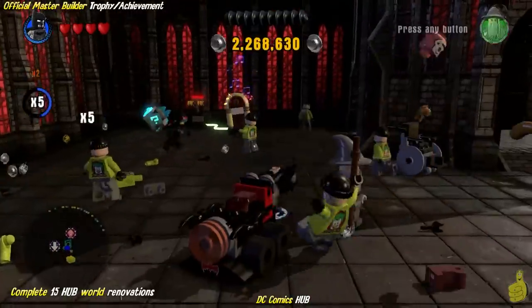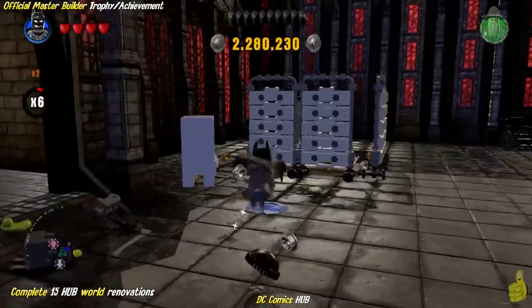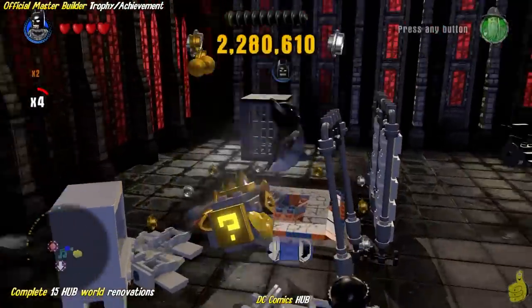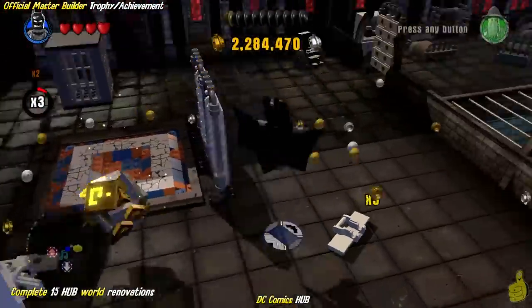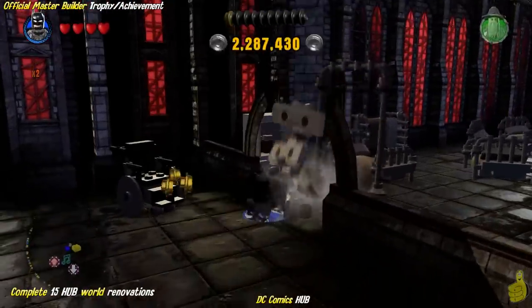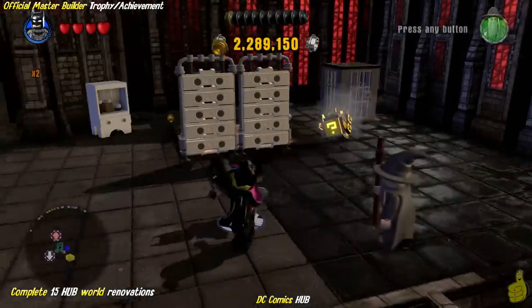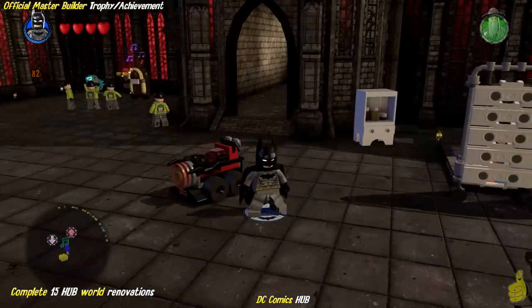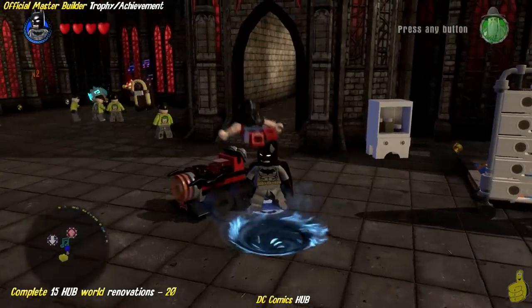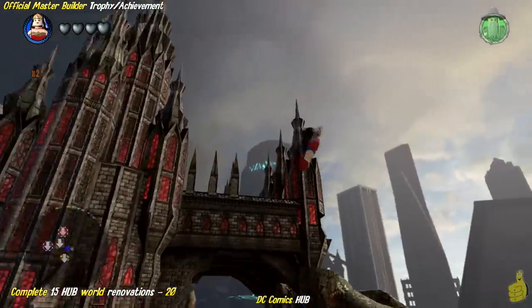That actually completes all of the renovations available to the starter pack. All in all, there were only four that required an outside character, and we used Wonder Woman for all of them. You're probably wondering — wait, you still haven't done 22. Well, we're going to go ahead and pull out Wonder Woman and get our fly on.